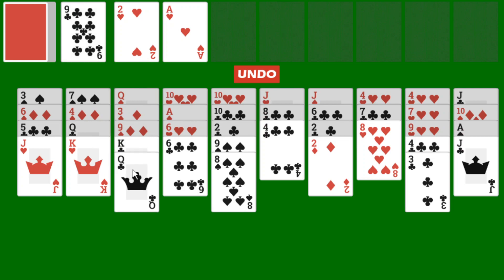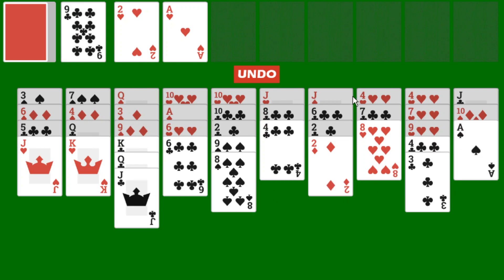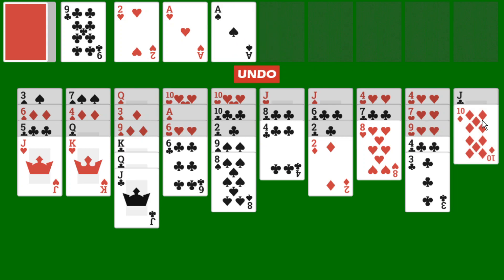Queen of clubs — beautiful! That opens up the jack of clubs. Then go ahead and move the ace of hearts. This opens up a lot more possibilities for us — that's great. You may get into a point where you simply have to keep drawing, and it might get demoralizing, but just continue doing it.